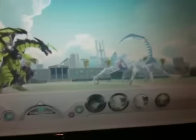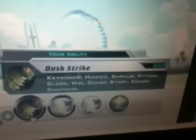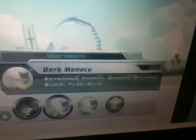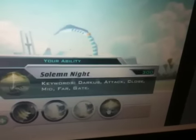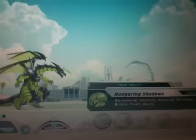My turn. Dust Strike — there are the keywords: Darkus attack combo, Dark Menace is a defense, Solemn Night is a Darkus attack. Let's go for Dust Strike. Minus 239 G — not bad! Defense down. Now it's his turn.